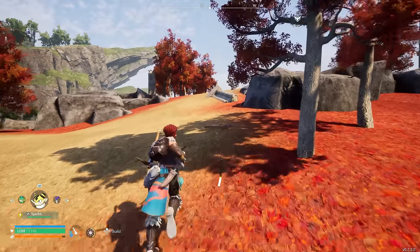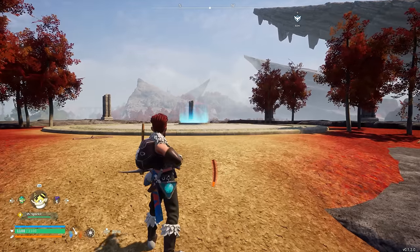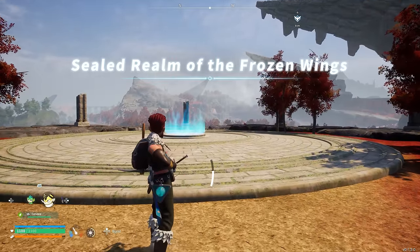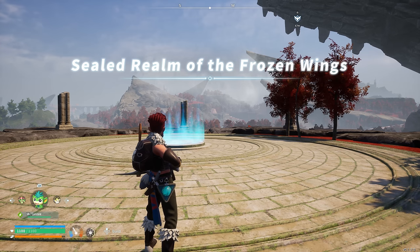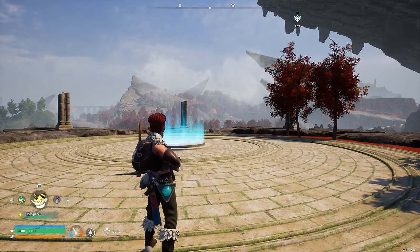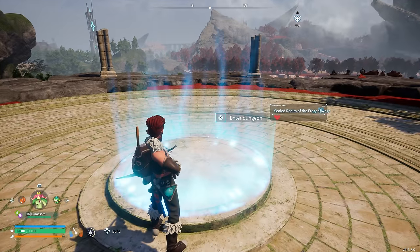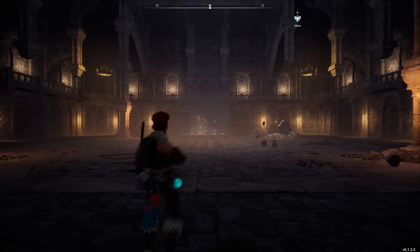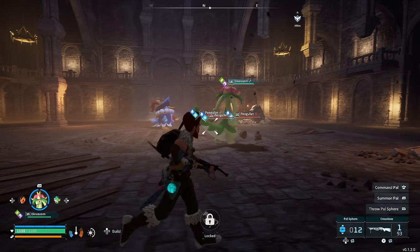If you guys haven't liked the video already, please do - I really appreciate all the support on these videos. Let's do this. Penking is going to be a water-type, so grass and electric is going to be key here. I have the powers available - I should be able to do it first go, but that's not quite how the world works, is it?